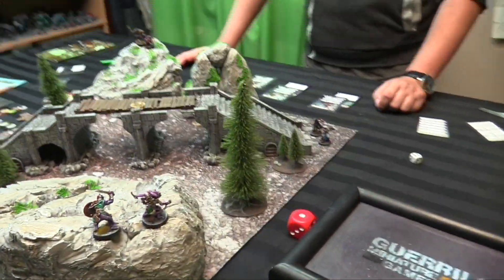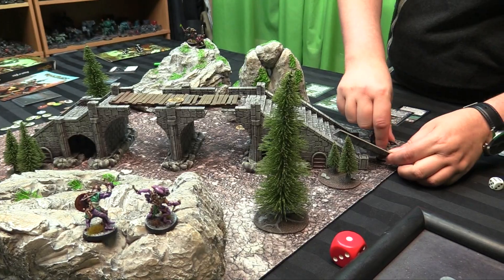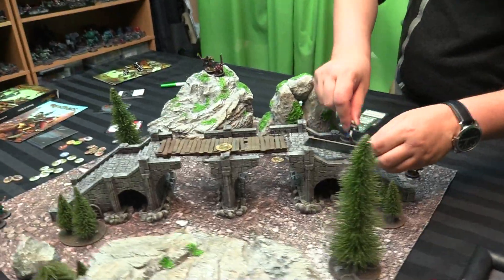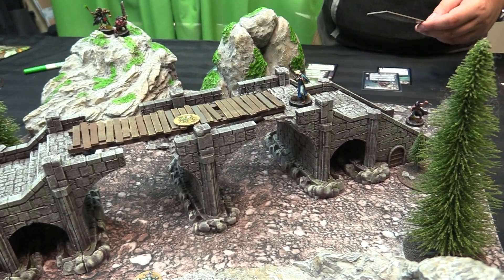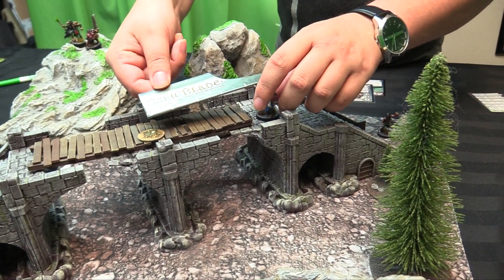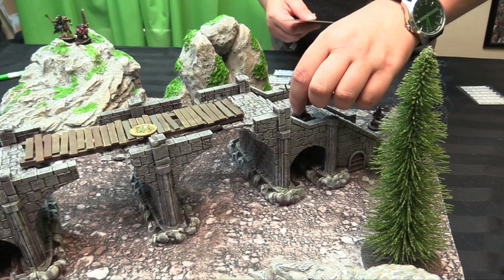Round one — you won the initial roll, so we get to pick a model and have them go first. Mr. Warden, you might as well do your thing — he's going to do his free two-inch move from his Quicksilver Bands. What happens when I'm near the relic this time? If you're within five inches of it, everything is plus one difficulty and no possibility of critical success. We'll sit just outside then and focus dodge.